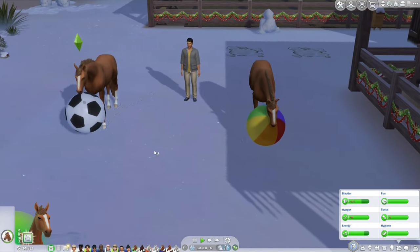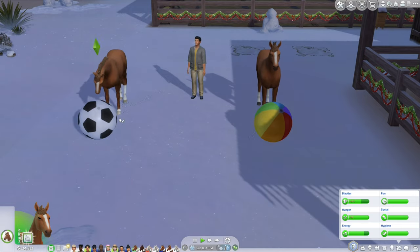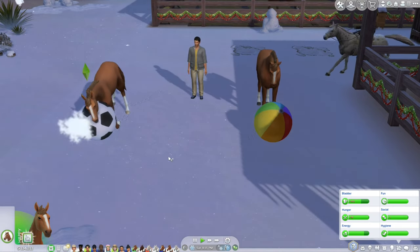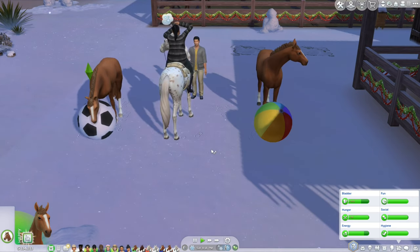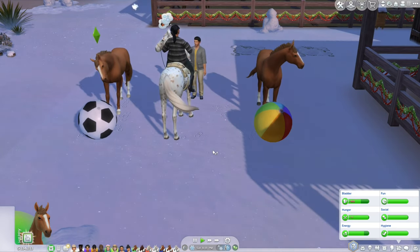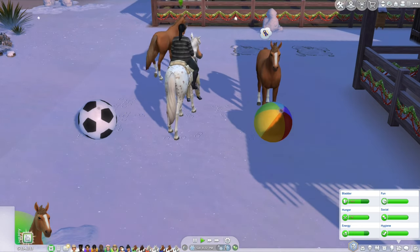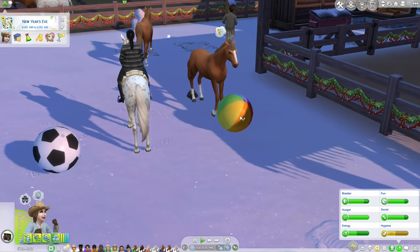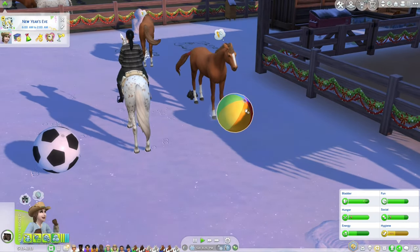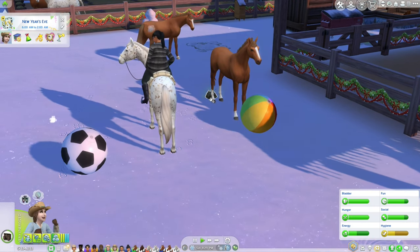These balls glitched out on me so many times. I got so sick of rebuying them that I just left them off the lot. I think if you go into Manage Worlds and build mode and buy them there instead, they actually work. So there's a little tip: don't buy these horse balls in build mode while you're playing on the lot — you have to do it from Manage Worlds.